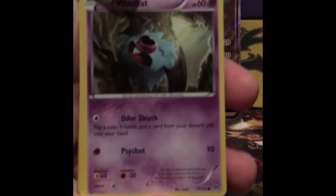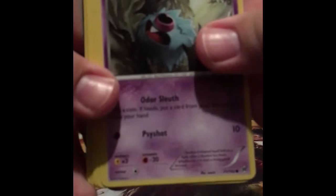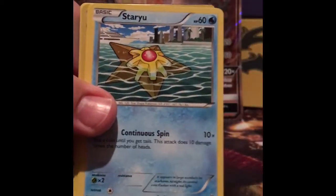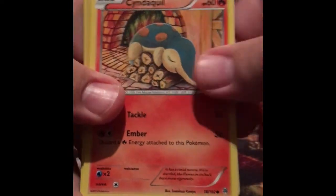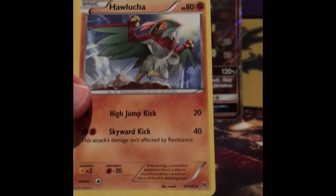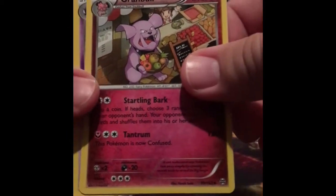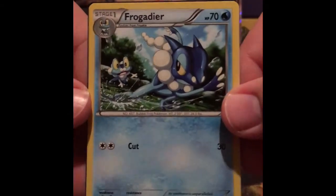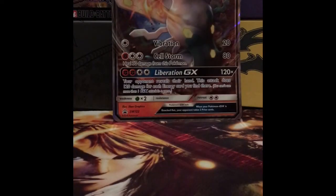Alright, here we go guys. We got Woobat, Ghastly, Doduo, Staryou, Cyndaquil. My reverse is a Swoobat. Rare is a Heliolisk — that's awesome. A Grumpig for uncommon, Haunter, and a Frogadier — not the duplicate one. Oh well, let's see if we get some in our next pack.